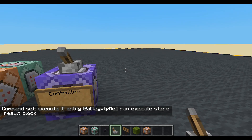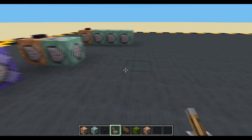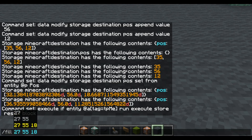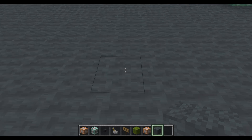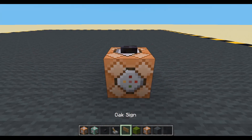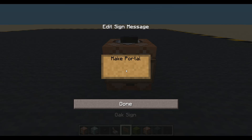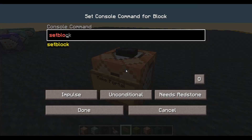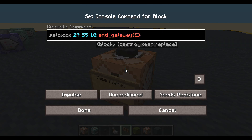We would go to our spawn chunks, maybe hide this underground somewhere where people are never going to go. I will put mine here - let's get the coordinates of that. Then over here I will make the portal. So we're going to have to make that portal - set block there. It's going to be an end gateway, and we're going to set exact teleport to 1b. Done - there it is.